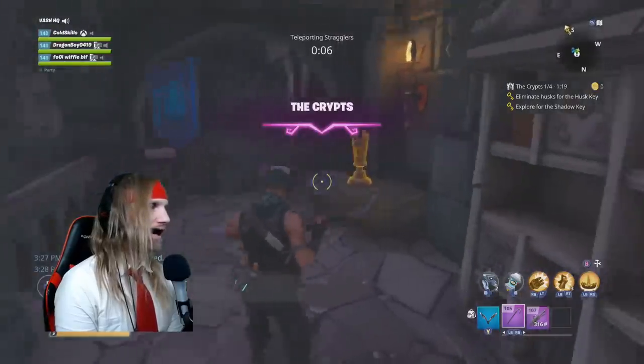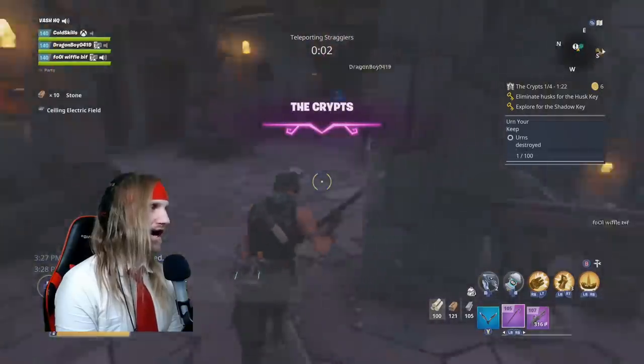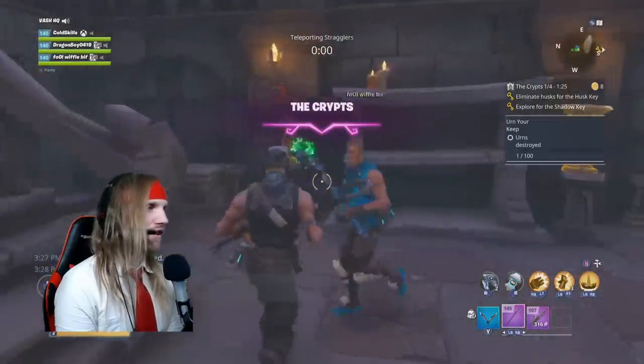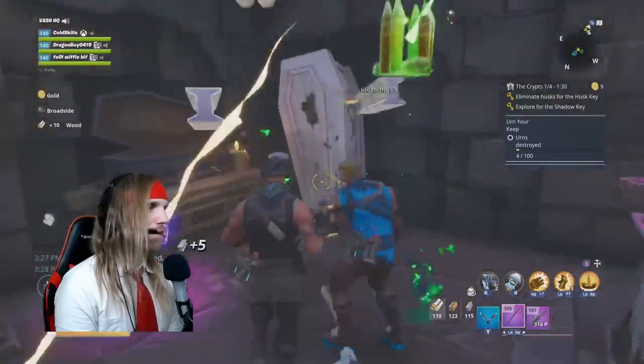You've got other things that you can look at too, like these golden urns. Golden urns will drop items. Urns are all over the place - you can smash them and you get traps, ammo, weapons, all kinds of good stuff.